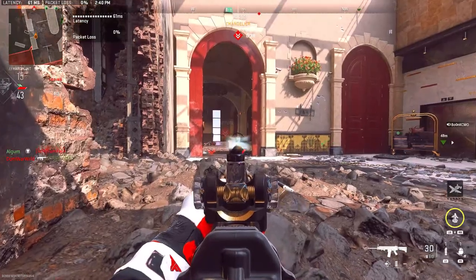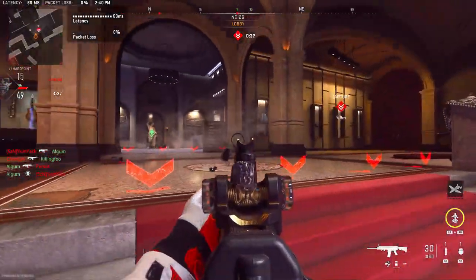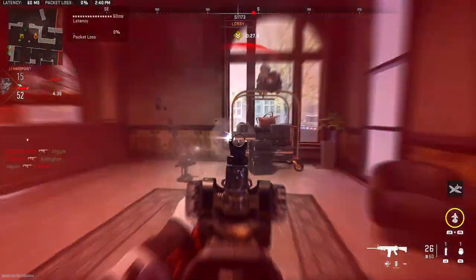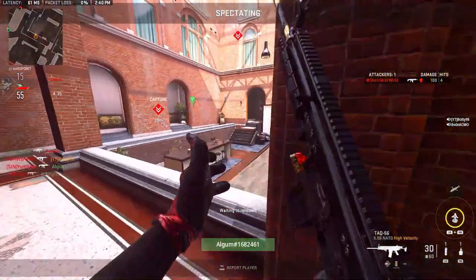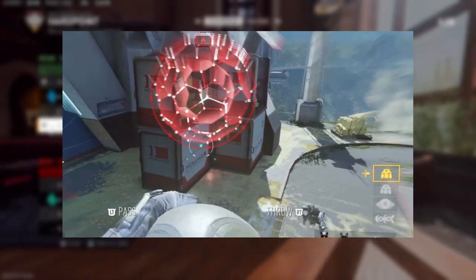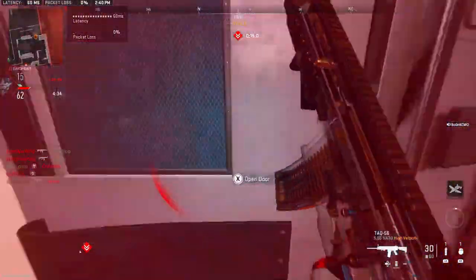Another thing we can look at is Gridiron. Gridiron is a mode that was put in World War II from Sledgehammer. Basically it was Uplink but in a football mode — they used the gridiron wording because instead of jumping on jetpacks and throwing the ball like in Advanced Warfare or Infinite Warfare, now you just run the ball, throw it to players, pass it, and get it in.